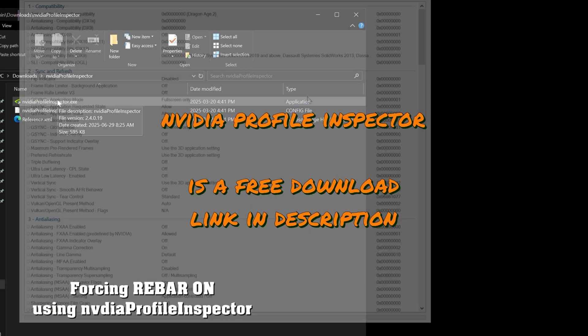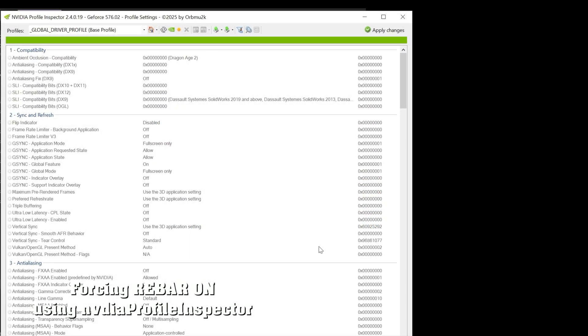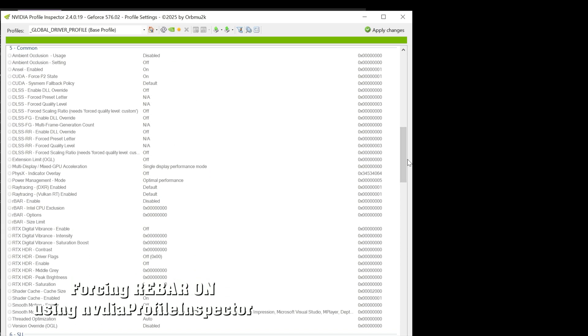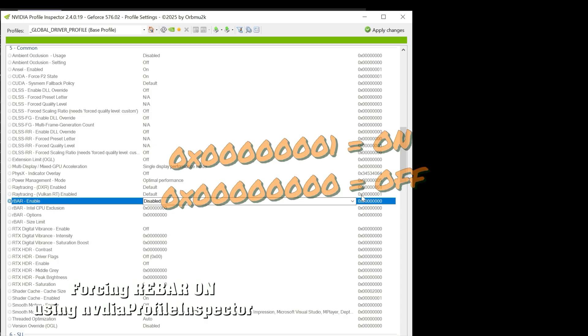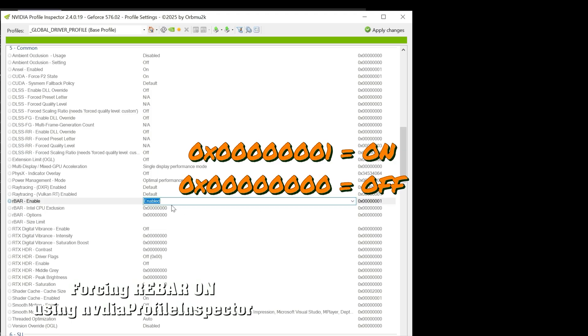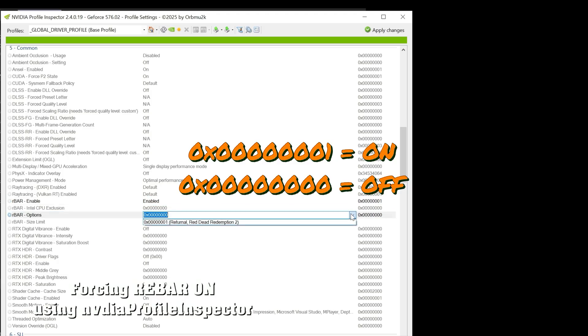NVIDIA Profile Inspector — download it, launch it, and then scroll down to section five. In section five, you're going to look for a couple of rebar options. First off, rebar enable — find that line and toggle it to be enabled. Your next setting is rebar options, two entries below from there, and you want to toggle that into the on position as well.